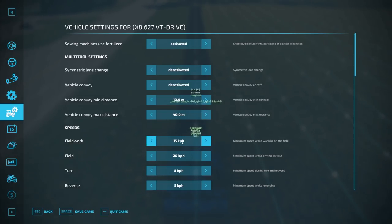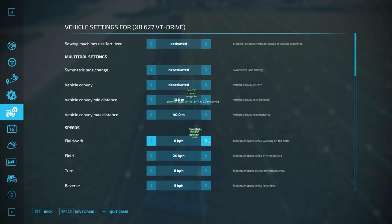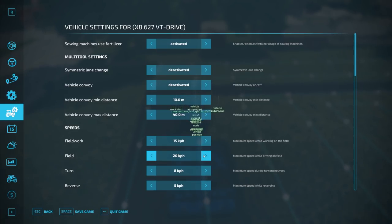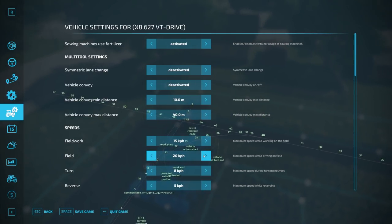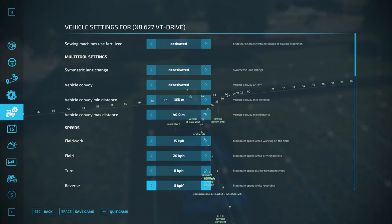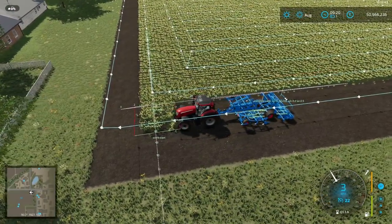Speeds: very simple — field work, I can lower it, say 7.6, so we drive only 6 km/h, but I set it to default 15. I'd say this is mostly the max speed. Setting will be saved for the tool. On the field — for example, right now is the connection track: when we drive from the headland that's already been worked on to the first row, this setting will be used. For the turn maneuver we use this setting. And reverse — this to that. That's the basic setting.